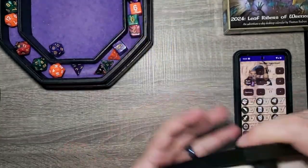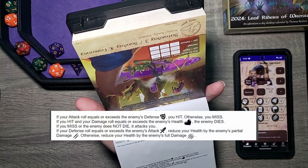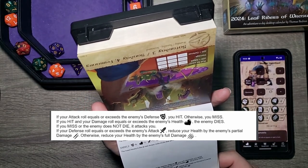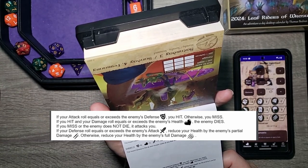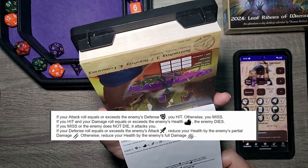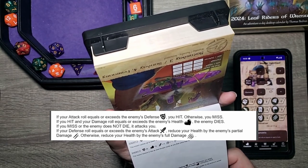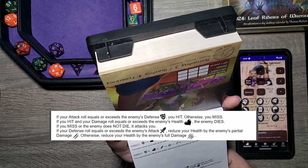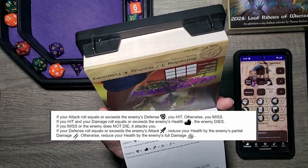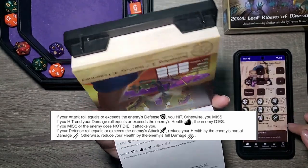For those who forget combat: you roll your attack, D20, and then you add your attack bonus. If your attack roll equals or exceeds the enemy's defense, you hit; otherwise you miss. If you hit, roll your damage, and if that meets or exceeds their health, they die. If you miss or they did not die, the enemy attacks you. You then roll a D20 and add your defense. If your defense is lower than their attack, you take full damage. If it's greater than their attack, you take half damage. We are at not good health, and we do have two warding ointments, so we are going to use everything we can to try and succeed this fight.